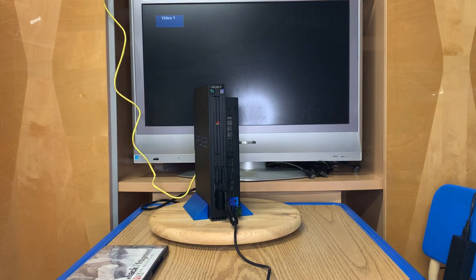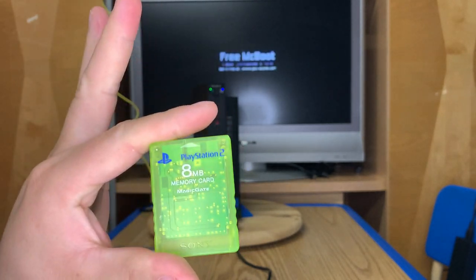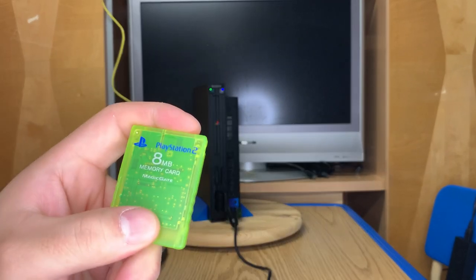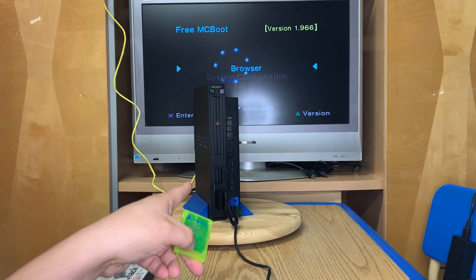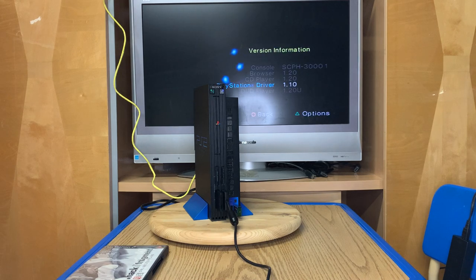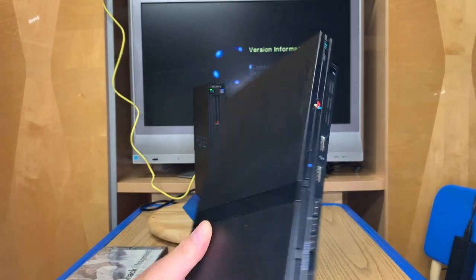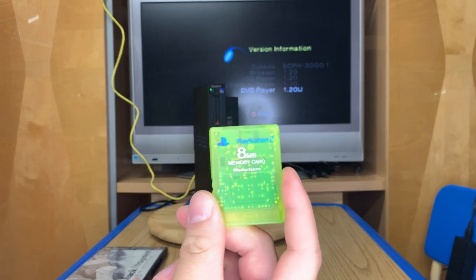Your options are to buy a Free McBoot memory card off of eBay or Amazon, or you can make your own - very easy, very simple. The only problem is that to get started you can't really use a fat model; it has to be a later version, which didn't come out until the slim models. This slim model I believe is version 1.3, which is needed to run Free DVD Boot, which will give you access to install Free McBoot onto a memory card.